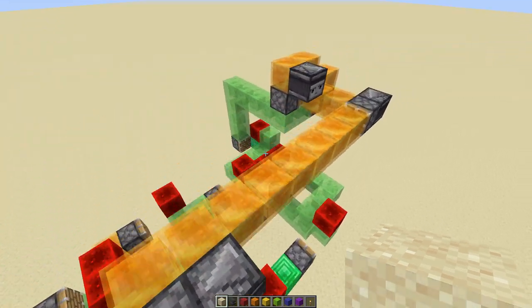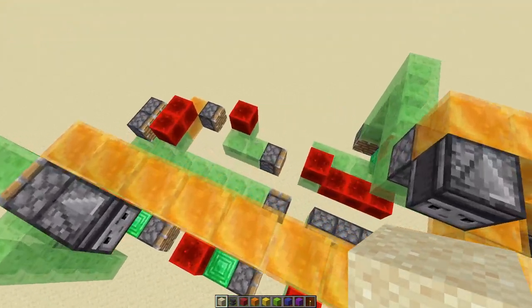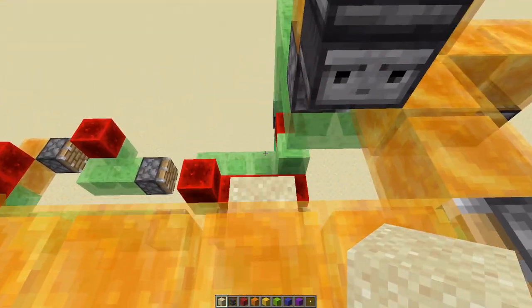Hey guys, this is my newest useless machine, the slimestone sand bridger, which can make you bridge out of sand.